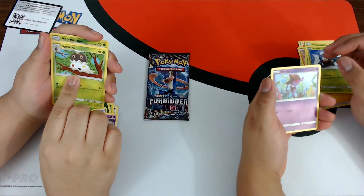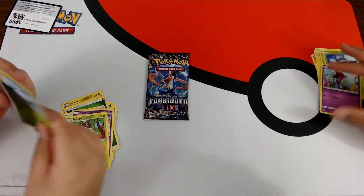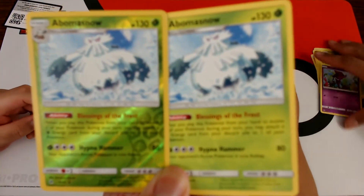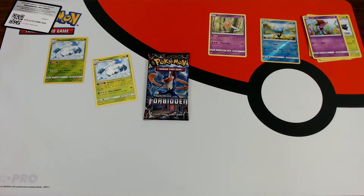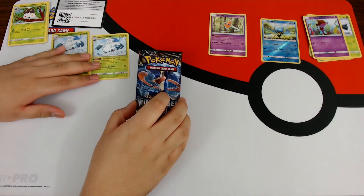Squirtle, reverse Abomasnow, reverse Dewpider. So I got a reverse rare. Rotom - this guy's OP. Abomasnow run to reverse. So I guess - what was your reverse rare? Common. I guess technically I won because I got a reverse rare. How did we both lose?